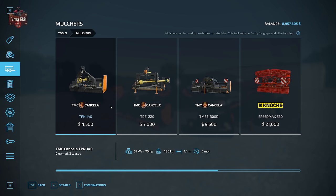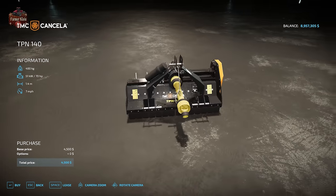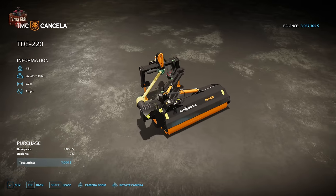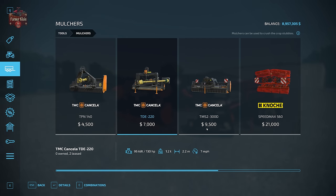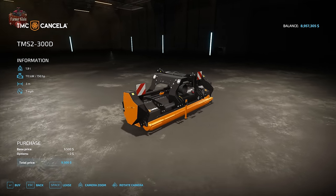In the shop under tools and mulchers we've got several different options. First we have a little 1.4 meter mulcher intended to mulch between the rows of olives and grapes. Then we move up to the TE TDE 220, a 2.2 meter mulcher intended to be mounted to the back of a tractor — it swings out to the side. Then we have the TMS2-300D, intended to be used on the front of the tractor.